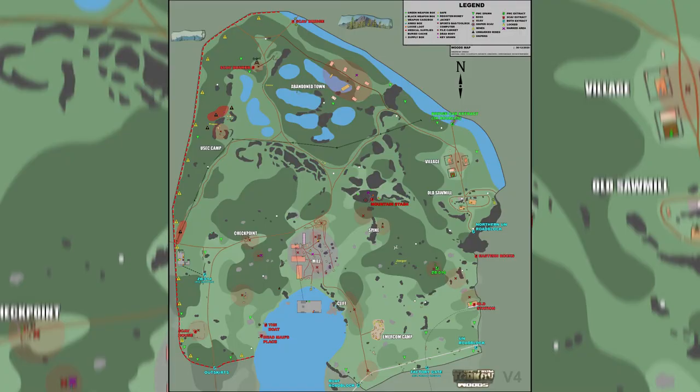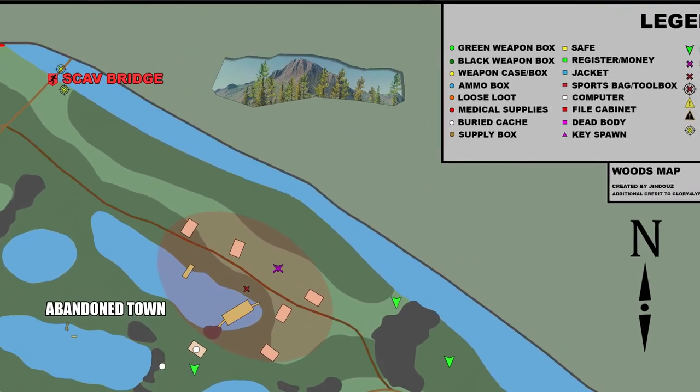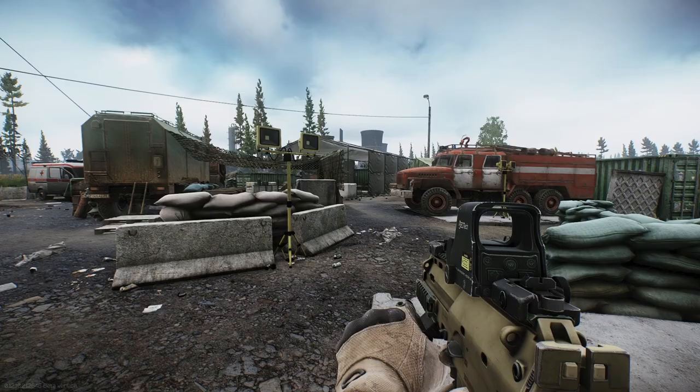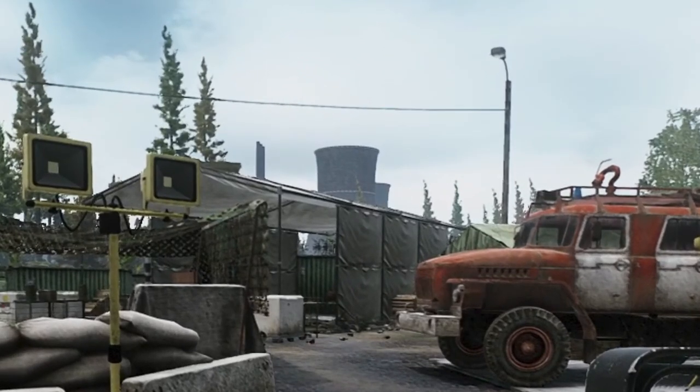Finally, there are three background landmarks to be aware of. You've got the mountain peak which marks the northeastern edge, a flattened mountain which marks the northwestern edge, and the large cooling towers mark the southern edge of the map. Any one of these landmarks will give you a general idea of where you are and which direction you're pointing.